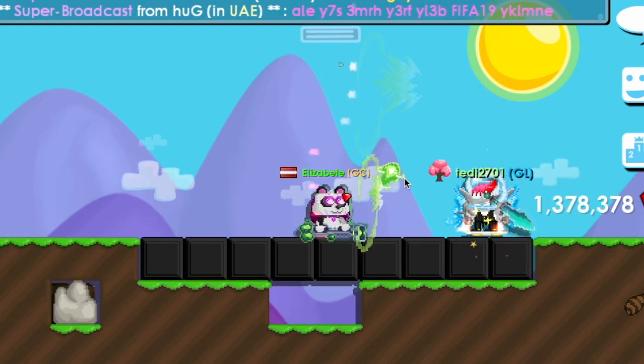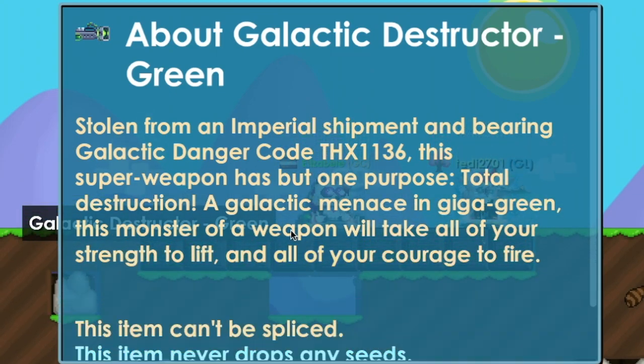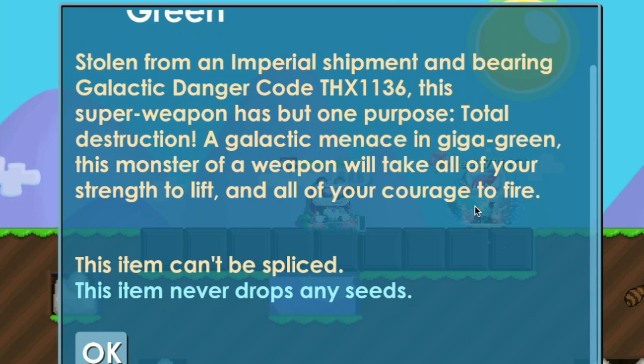Let's read the info about it: 'Stolen from an imperial shipment and bearing galactic danger code THX-1136, the superweapon has but one purpose — total destruction. A galactic menace in Gigan Green, this monster of a weapon will take all of your junk to lift and all your courage to fire.'